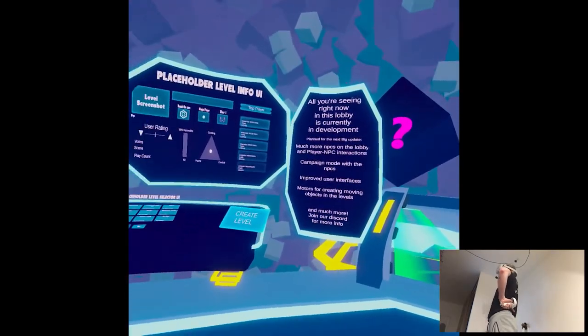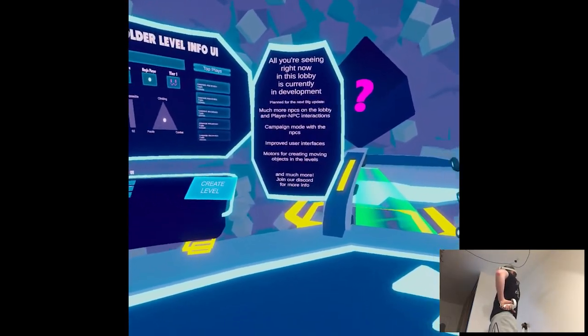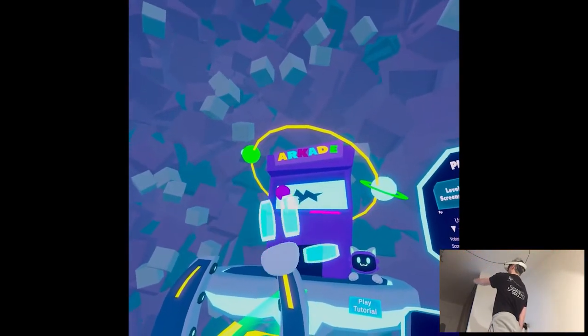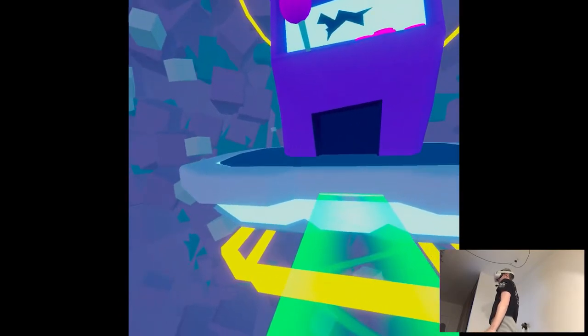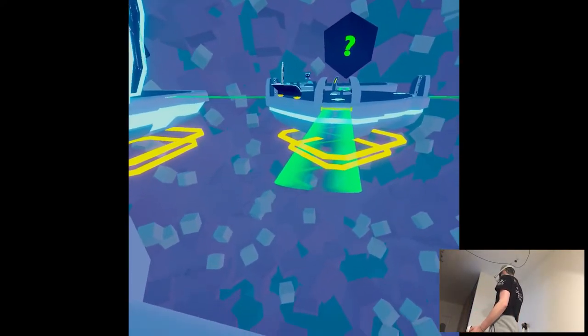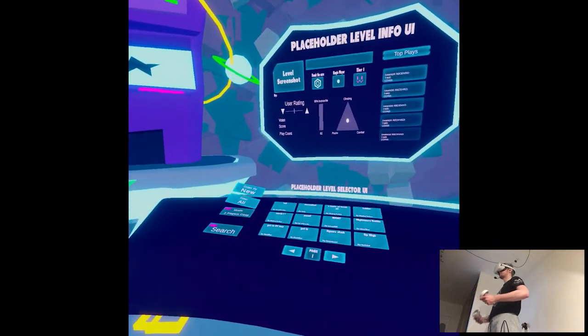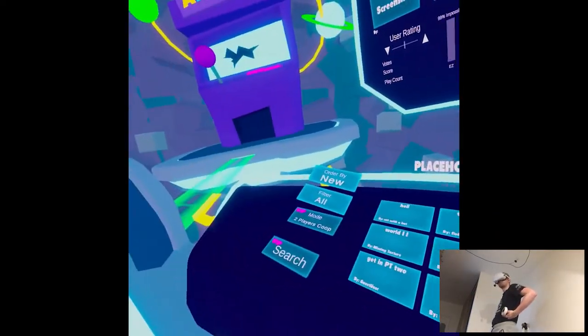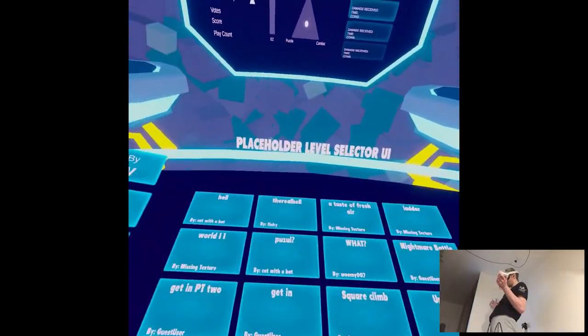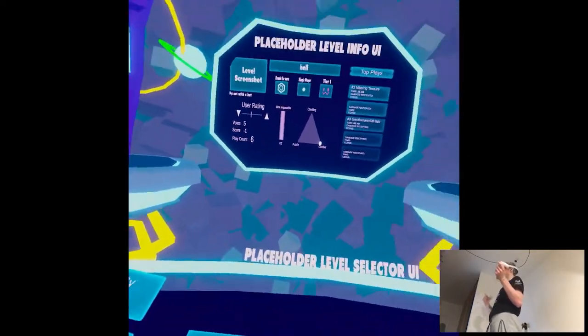Looking at the roadmap: more NPCs in the lobby, a player NPC, campaign mode, improved user interface — okay, so it's still in development like that. I'm assuming there's going to be a campaign mode until it releases. Can I access this arcade though? I think it's missing textures. I can enter but there's nothing here. It seems like we just have community-created levels basically. I want something easy. I think the filter doesn't work. What about the puzzle called Hell? That's appropriate.